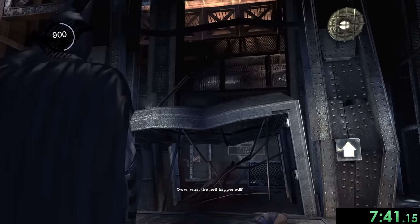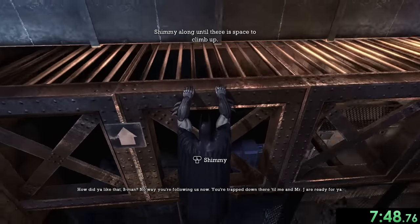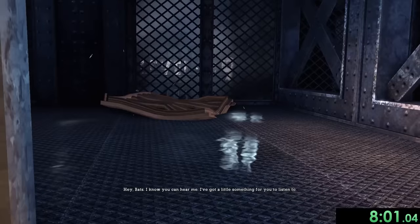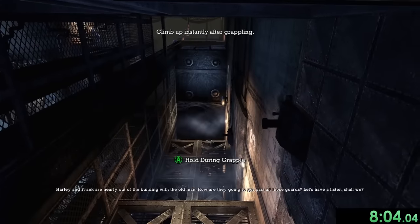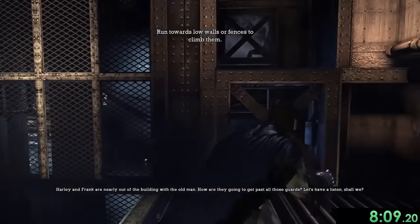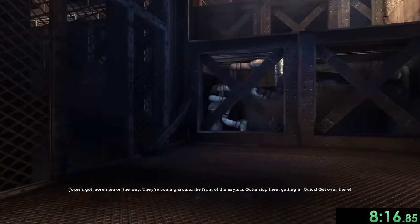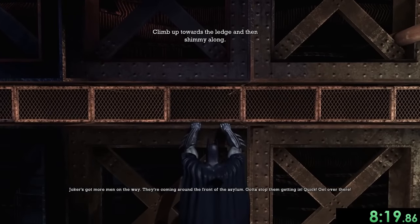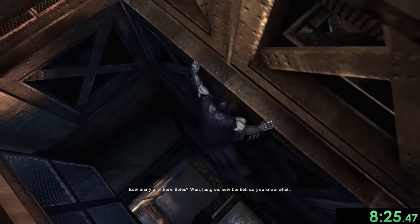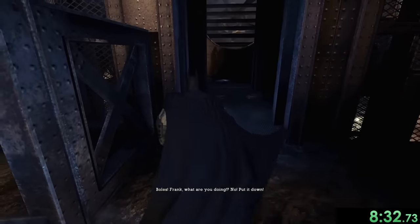We try to take the elevator but Harley Quinn comes down and completely destroys it — she's trying to stall us from getting to Joker. Now we have to use some alternative movement. Batman's best movement option is the grappling hook, which is very fast and helpful almost everywhere. We'll use it to go as fast as possible, ducking under obstacles through some pretty rocky terrain, then there's a slow shimmying section where batman does his best.